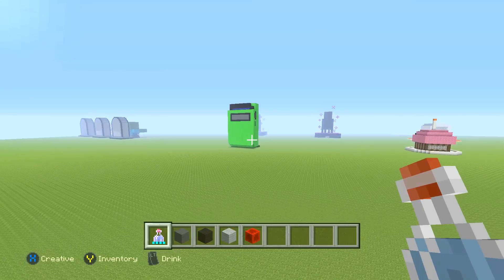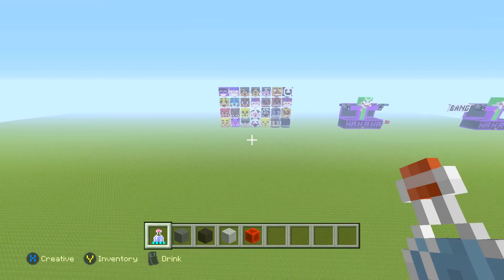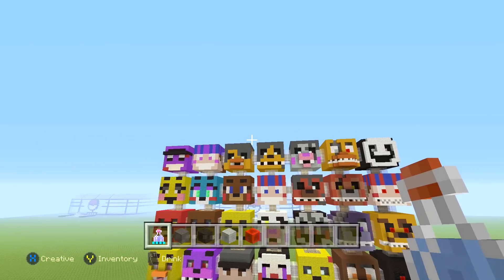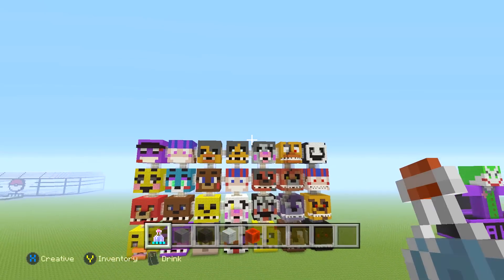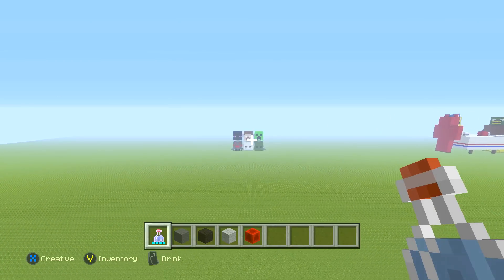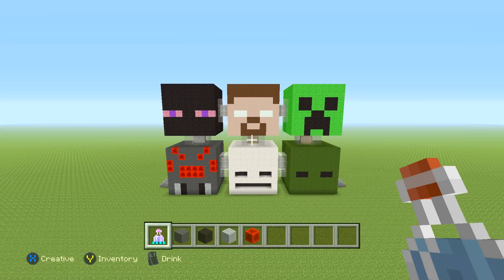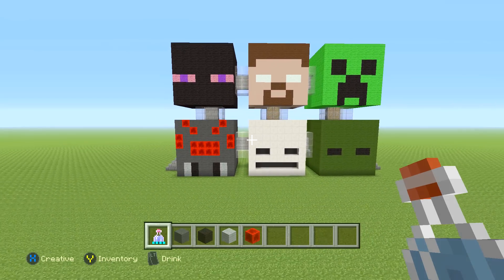This is actually based off my old FNAF style house that I built just like this — definitely check it out, it's on the channel. It's basically the same concept but with all FNAF characters. As you can see it got pretty big. I'm still going to add the Sister Location characters but I want to wait until all the characters have been released so I can make it complete. But for now, let's start on this Minecraft one. If you guys want to see something similar with a different theme — maybe Avengers, Marvel, DC, or anything — just let me know. Let's get started; I love this build a lot.